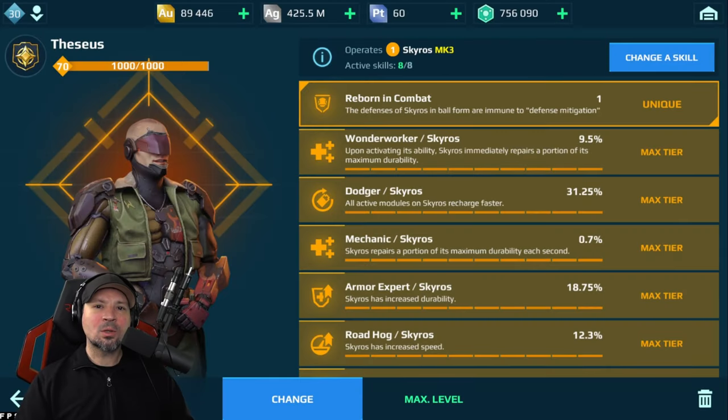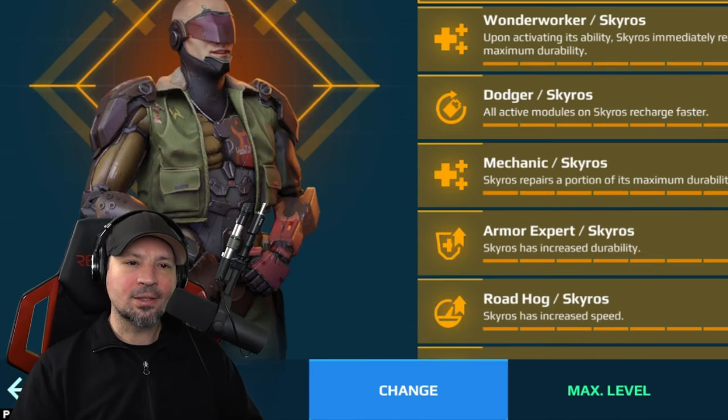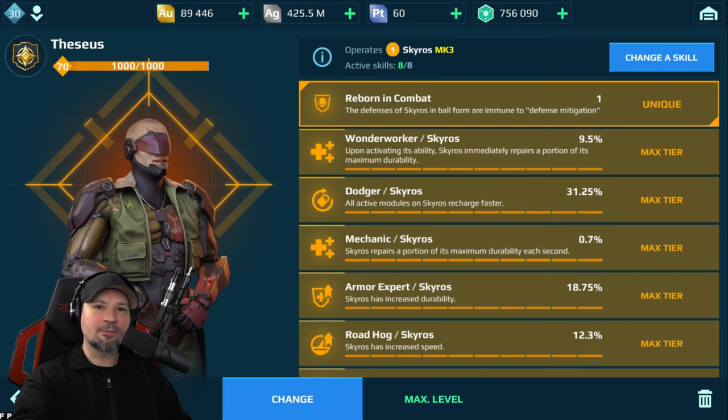When Skyros goes into a ball, he has 85% defense points, which means he takes 85% less damage. Now some weapons, like the Hawk's laser beam or the Titan weapons, have something called damage mitigation where they ignore that. They don't care if it has 85% defense points — it'll go right through and it'll be like they don't have any, or very little, defense points. And that's where this pilot comes in. Let's take the Hawk's laser beam as an example — it's made to go right through those defense points and do huge amounts of damage even if you have the extra defense points.